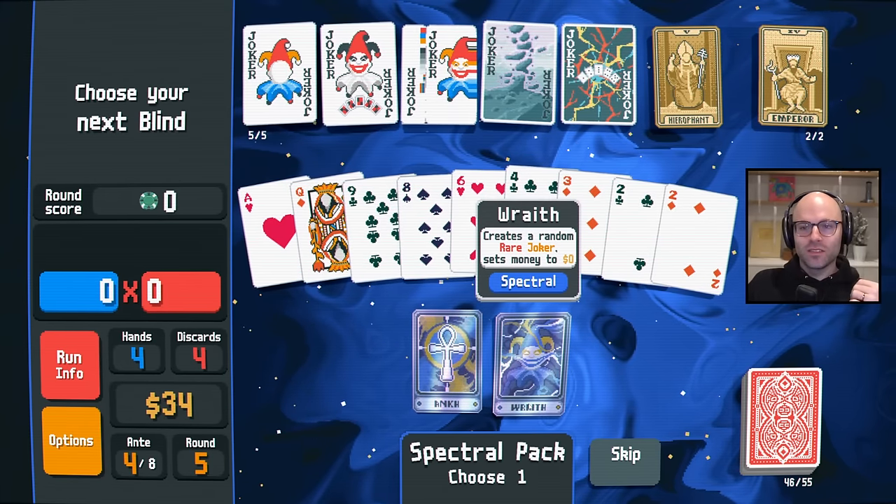How about an Arcana pack with a Fool card or another Sun card in it? Look at this — this egg is gonna be worth so much money when we sell it. A Fool card that has a Sun card — oh wow! I'd rather have that than a Hermit, so buy that first. Then we go to the Arcana pack. The Arcana pack has another Fool in it.